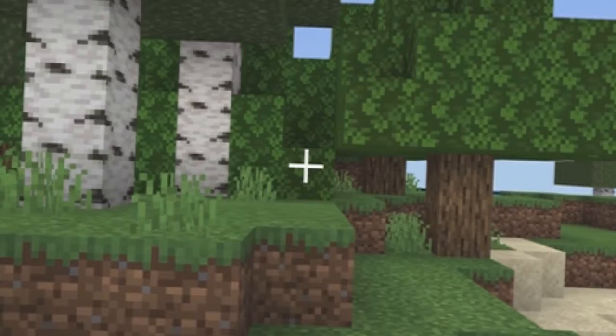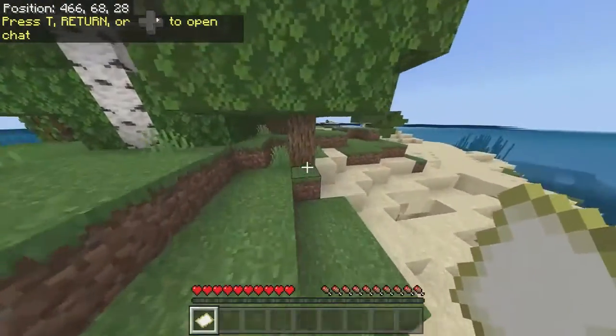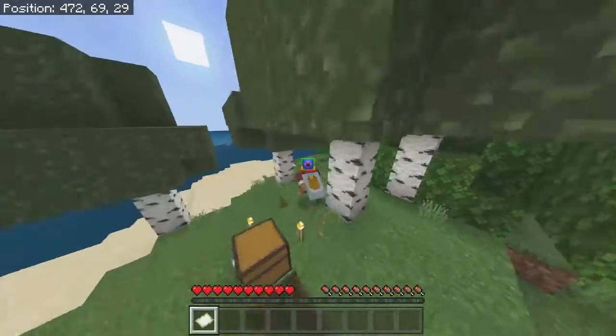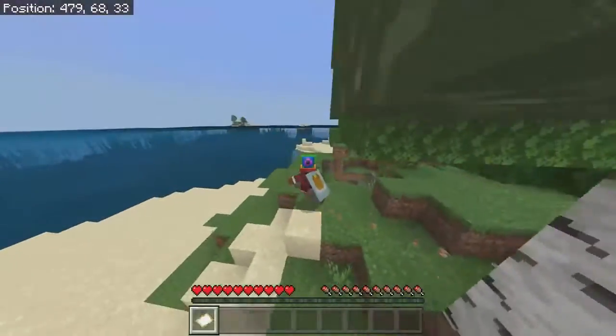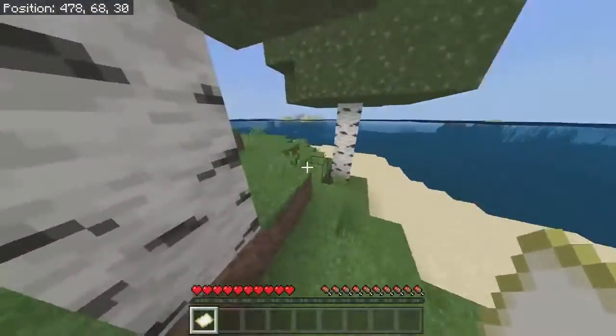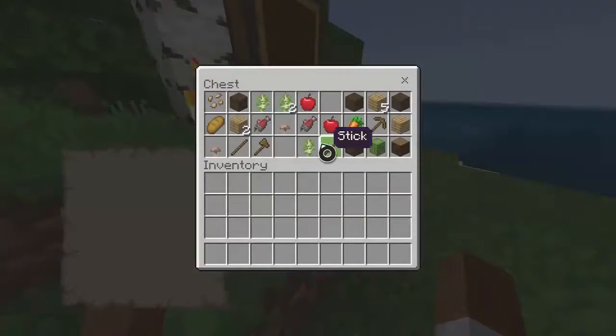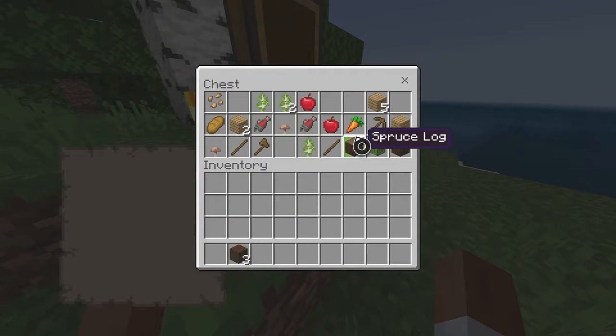Alright, it looks like we have spawned into the map. Oh no, looks like we might be in a desert — I'm on an island actually. But that's okay because we're right next to a chest. So let's see what we got in the chest.